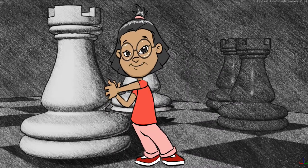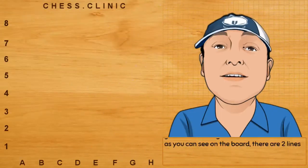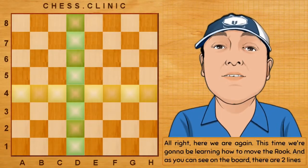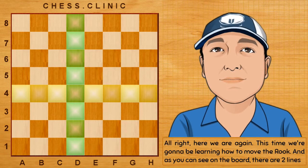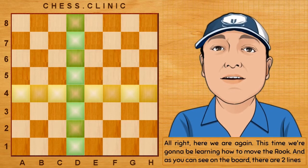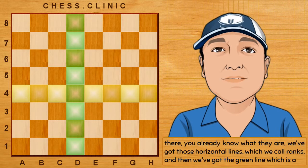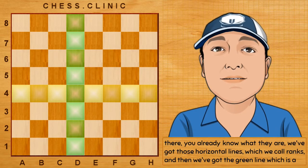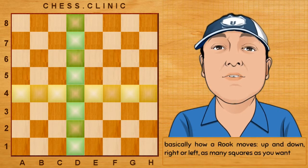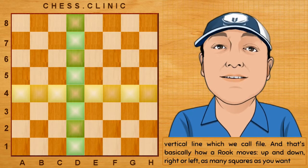It's me again, Chloe. Guess what the topic is! This time we're going to be learning how to move the rook. As you can see on the board, there are two lines. We've got those horizontal lines which we call ranks, and then we've got the green line which is a vertical line which we call a file.